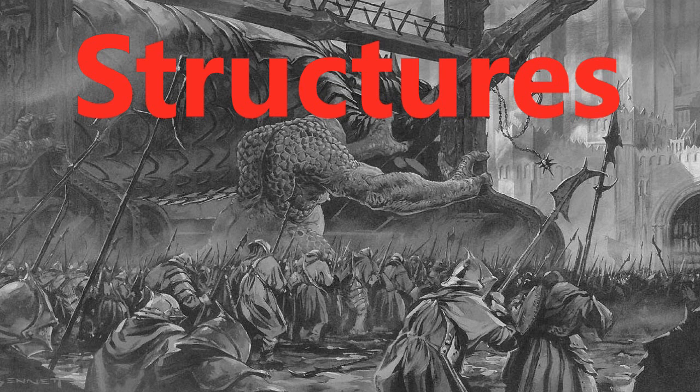Let's talk about the various targets for your engines of war. Like all items, structures have both hardness and hit points, based on the structure's type and the material it's composed of. When a structure gains the broken condition by losing half its hit points, its hardness is halved.